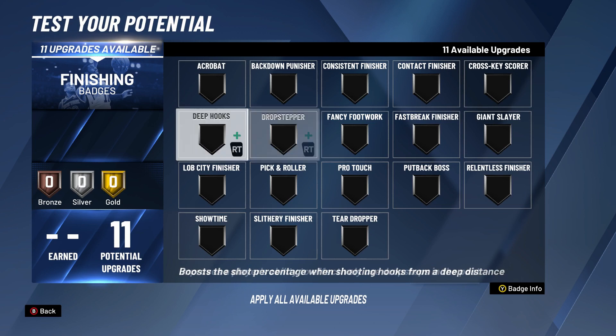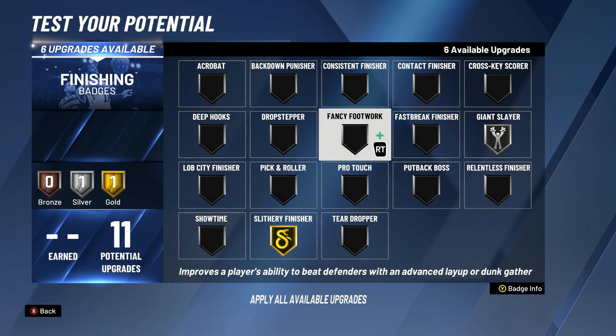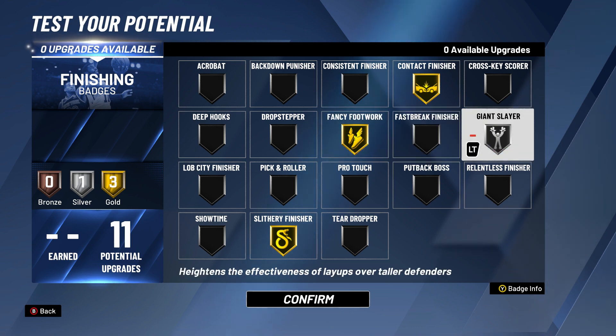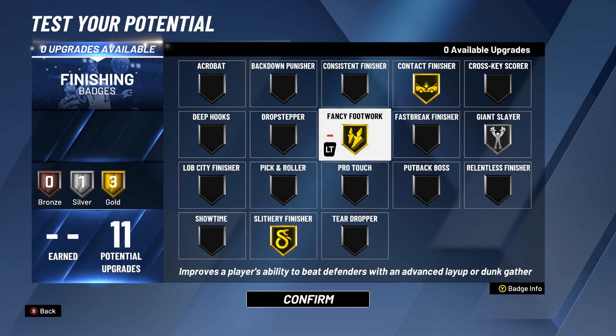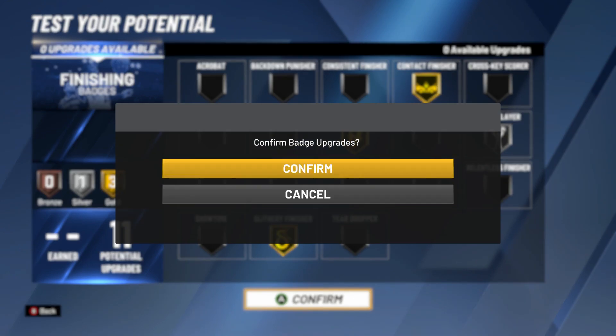For your finishing badges, put giant slayer on silver. Slippery finisher put that to gold, contact finisher put that to gold, and fancy footwork to gold. These are the badges I use and I love them. I'll be dunking on everybody, putting layups on everybody. Contact finisher on gold is the highest I can get on this build. Slippery finisher lets you avoid contact at the rim when you drive.